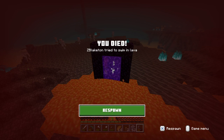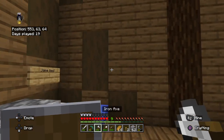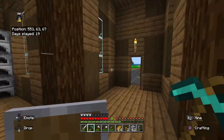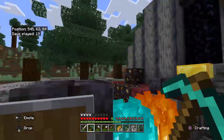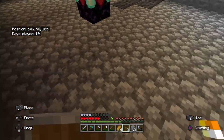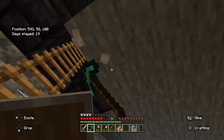Jake placed a bucket of lava, so we might need to make a new portal. Anyway — Riley Bird, Jake Bird — okay, we're gonna need books around the enchanting table, aren't we. I'm gonna need to do the roof.